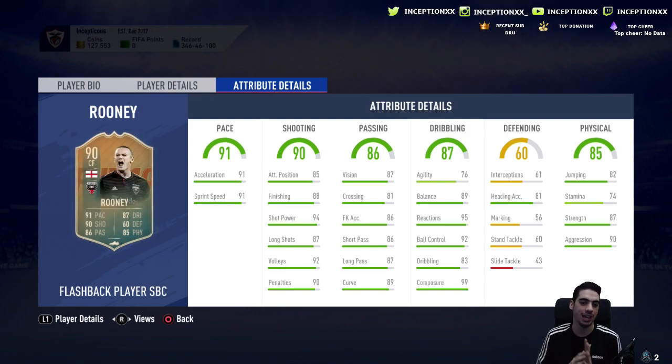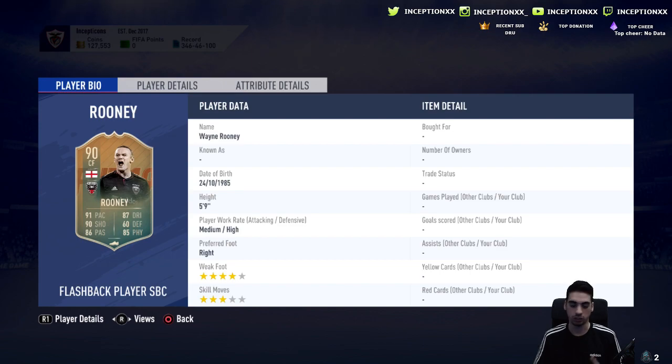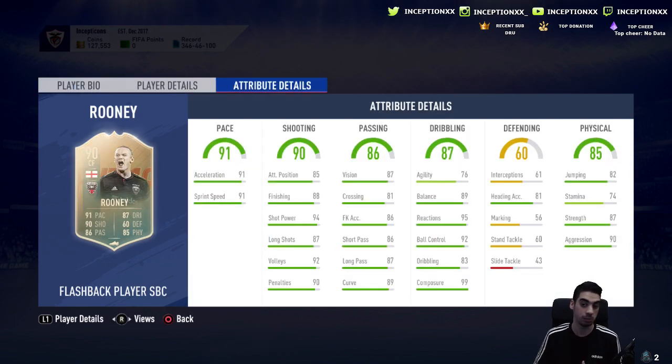He has 91 acceleration and 91 sprint speed — very good. He has 76 agility and 89 balance, so it's a mix between the two. Being 5-foot-9, the agility of 76 is not that big of a deal because his balance definitely compensates for it.